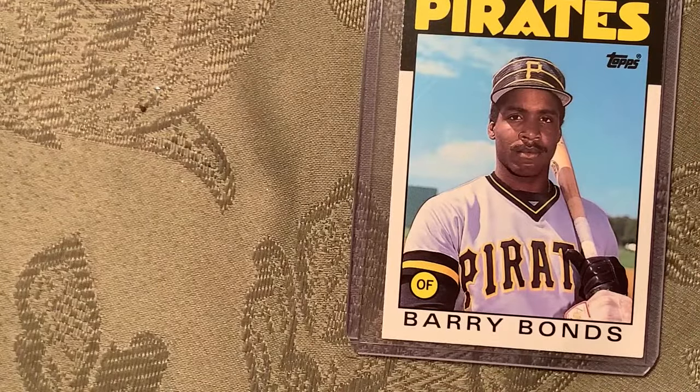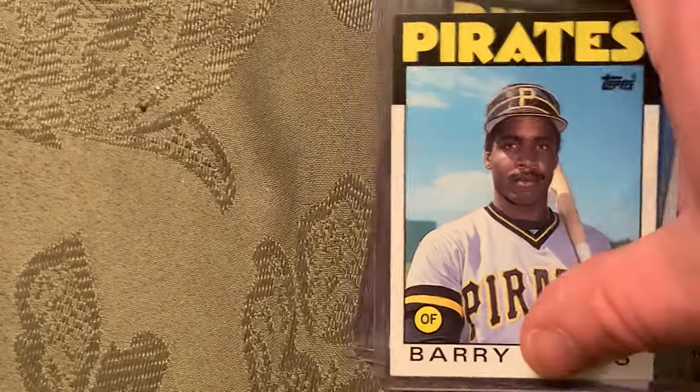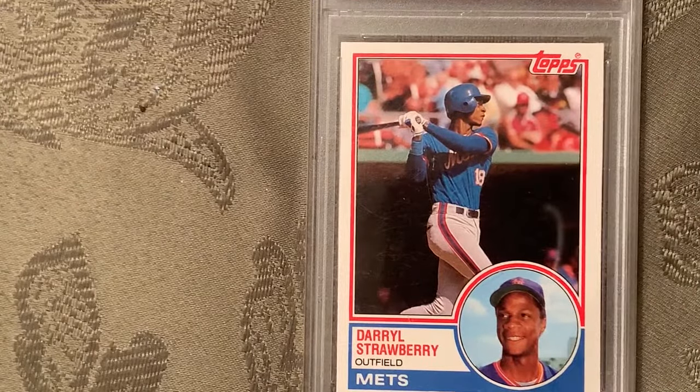Number 14 is the 1986 Topps Traded rookie Barry Bonds, card number 11T — there's another copy. At number 13 is the 1983 Topps Traded Darryl Strawberry in a Gem Mint 9 — there's another copy of that.